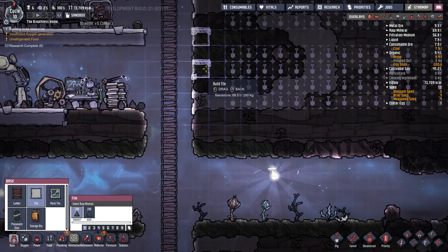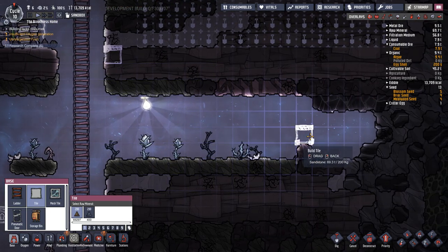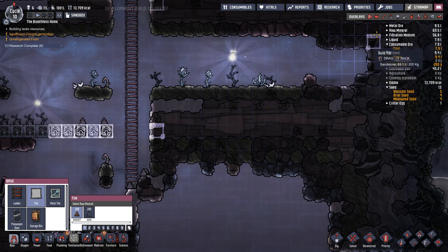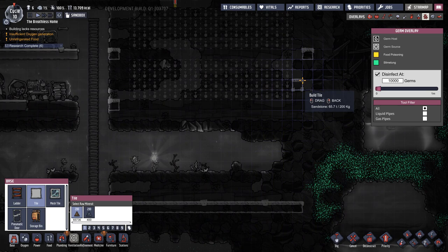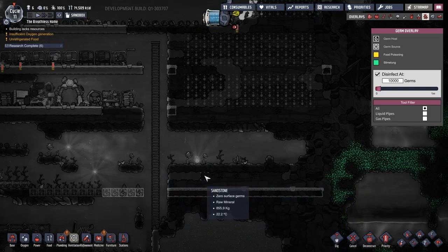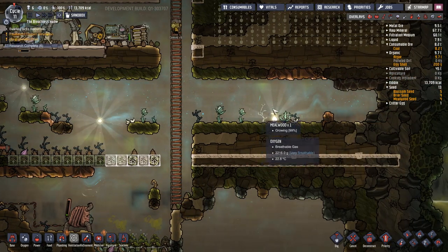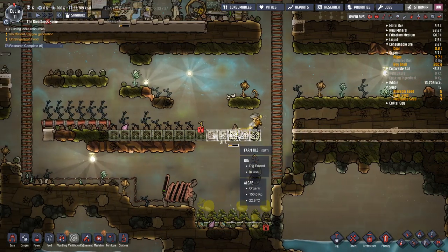I could build across to here without too much hassle and turn it into storage. I don't really want to kill off these natural growing plants yet because I don't have a way of supplementing their growth at this stage. They are natural growing food I can dig up and eat. Right at the moment I'd really like to leave them growing if at all possible until I have a self-sufficient farm up and running.